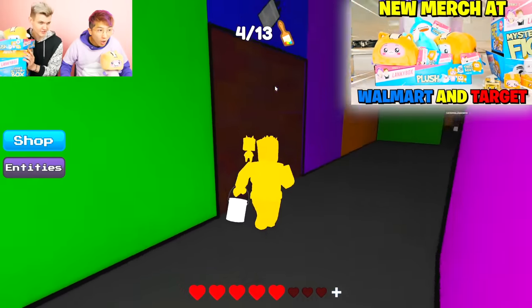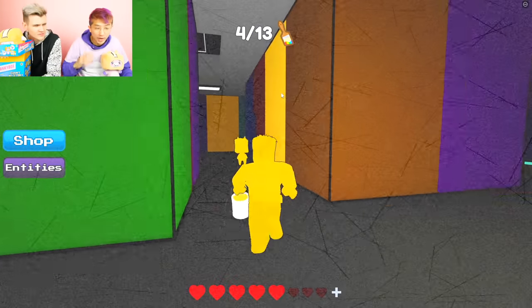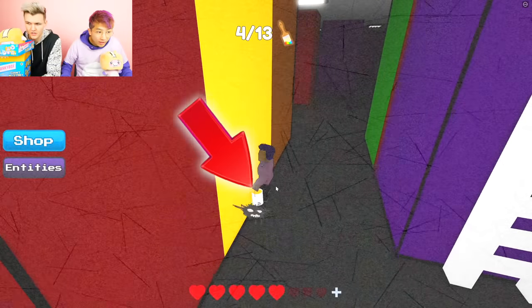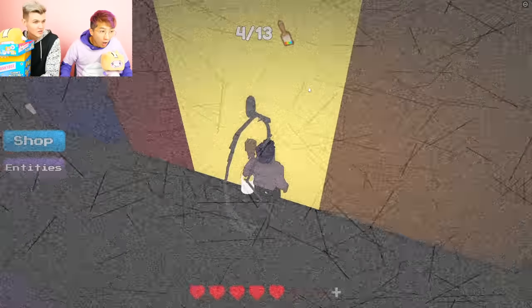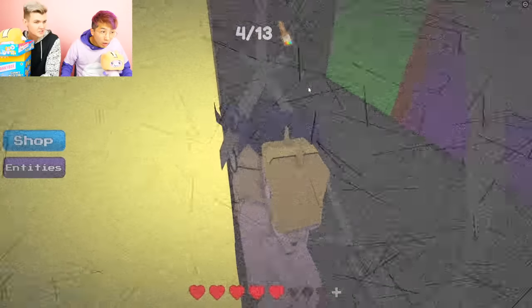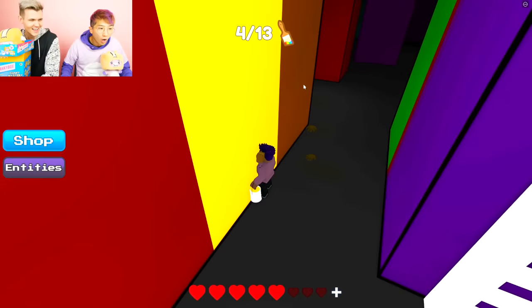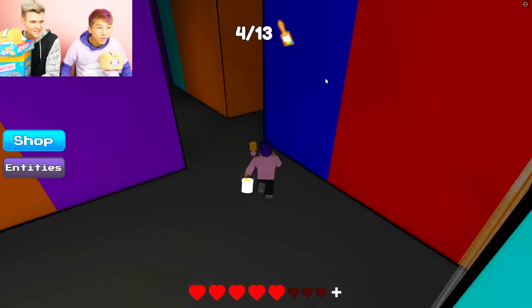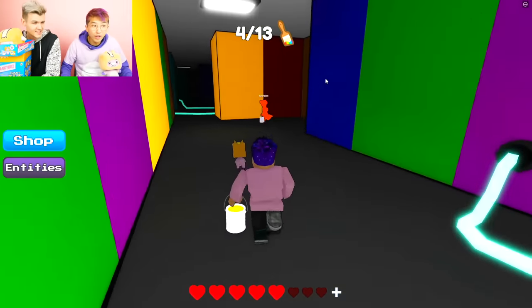Go to Walmart and Target and get LankyBox merch. Now we need something electrical. Adam, which direction of the map? Yellow's on the far left. That little thing can get you too. He can't get me because I'm on yellow — go away! He disappears. If he can't get you, he teleports away. It's like an evil doodle — like someone drew an evil stick figure and now he's trying to get you.